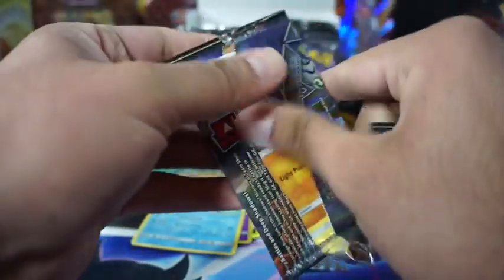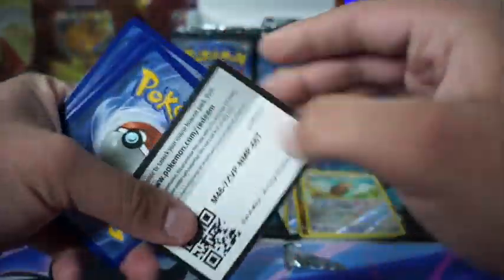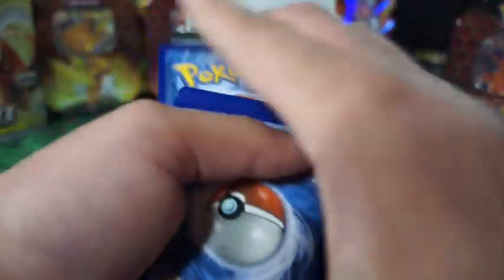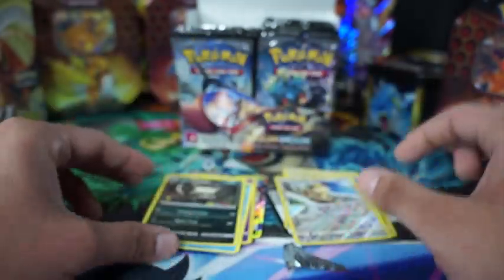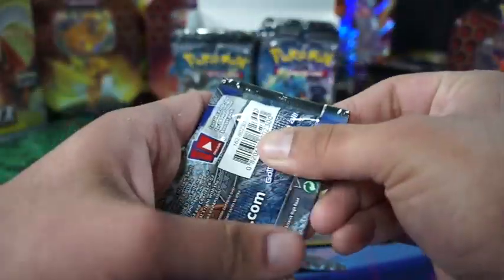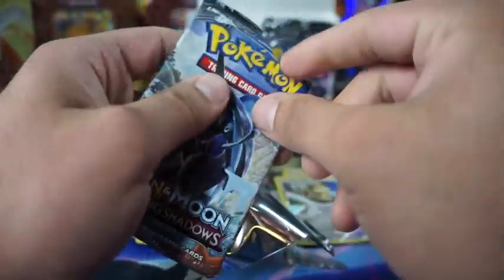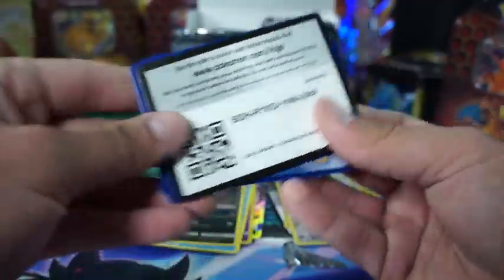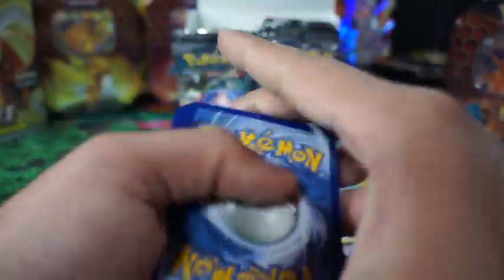I'm gonna open up some more Hidden Fates if I can find some. I have about 16 tins left, and I'm probably gonna open up three soon just to see. I got one ETB box left — that's about it. If not, I might just buy some and resell.